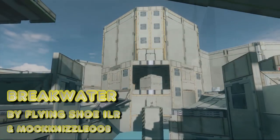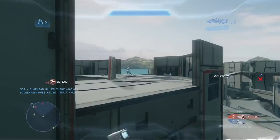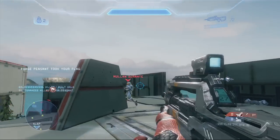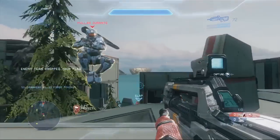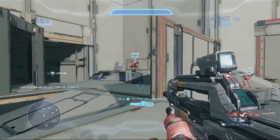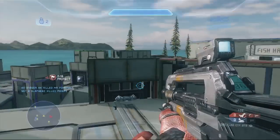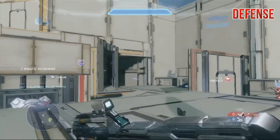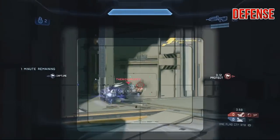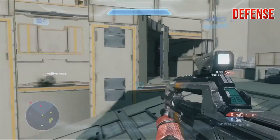As you'd expect for a map created by these guys, Breakwater is a big team battle map. It's going to play best with 6v6 games, but you can also play 7v7 or even 5v5 matches on here. This is a map that plays OneFlag at its core — it's really designed around OneFlag CTF, and of course we'll have the download link for that in the description.